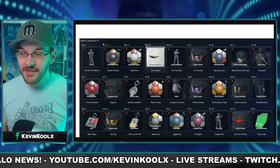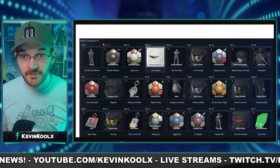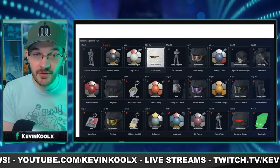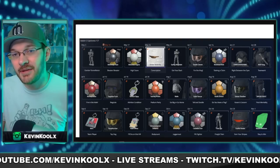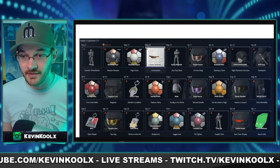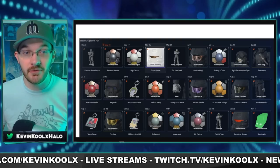All of the weekly ultimate rewards have been leaked out to the internet. I wanted to go over a few of these and see what's on offer. Did they actually improve things with Season 2's weekly ultimates compared to Season 1, which had a lot of emblems and backdrops and things that people didn't really care for? Looking at this list of all the weeks up to November 1st, it looks like actual stuff people will be willing to grind for.